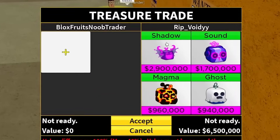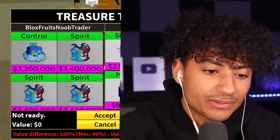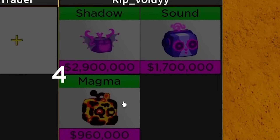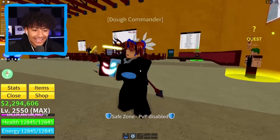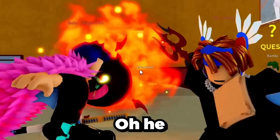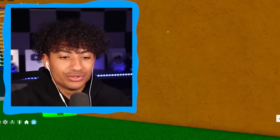This guy is showing shadow, sound, and magma. He said 'please, spirit.' Should I give him a spirit? I have a lot of spirits — you know, I'm nice. I'll give him a spirit fruit. I don't really need shadow, sound, and magma, but I'll take it. There you go bro — he's eating it right now. W my boy! I want to find someone with crazy fruits — is it that hard? We're just gonna keep jumping different servers.